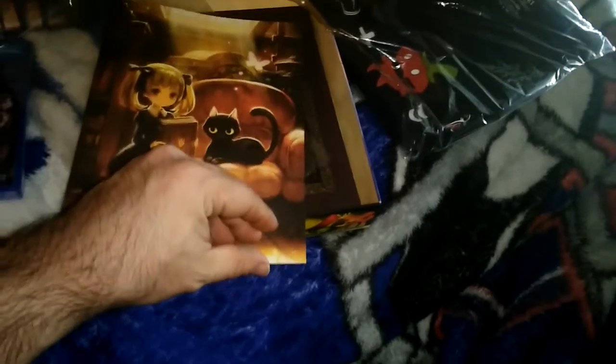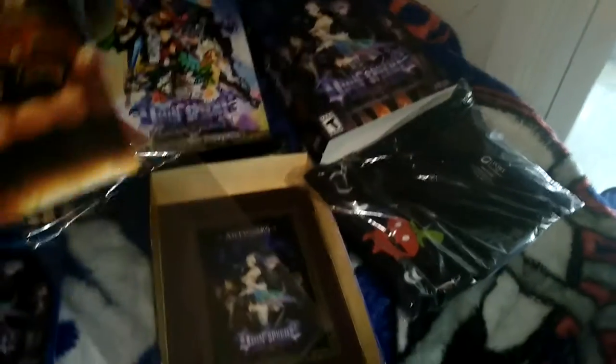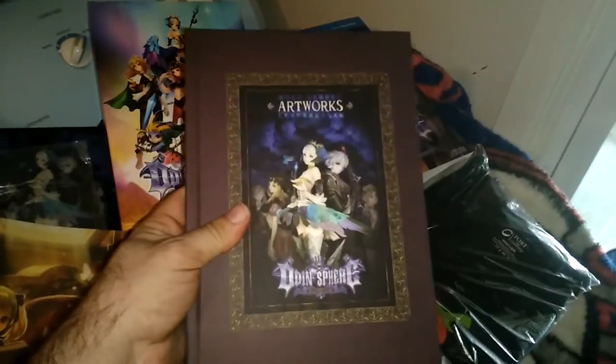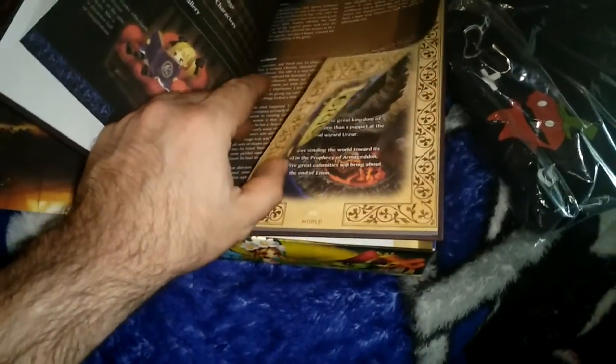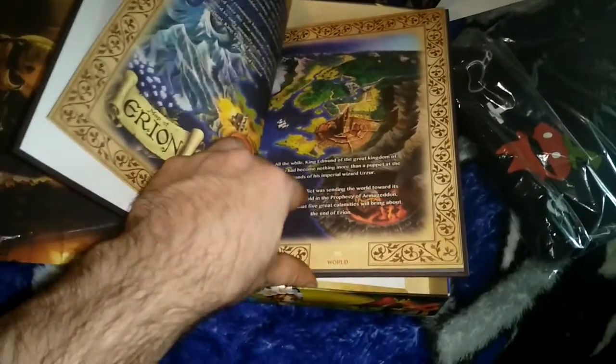Feels like there's two pictures but it's just the one — very cute, I'll end up keeping that. Then there's the box and the artwork book, very smooth. The introduction just gives you a little summary of the game itself.